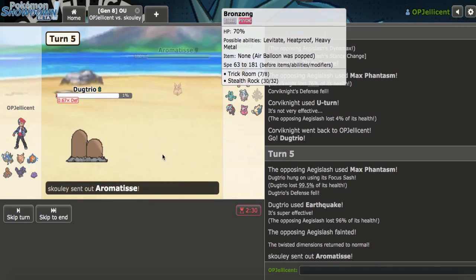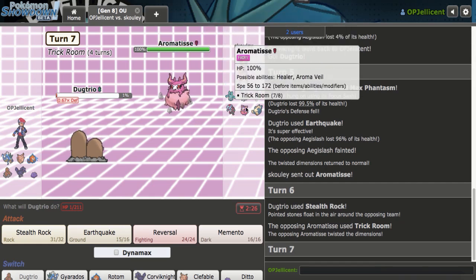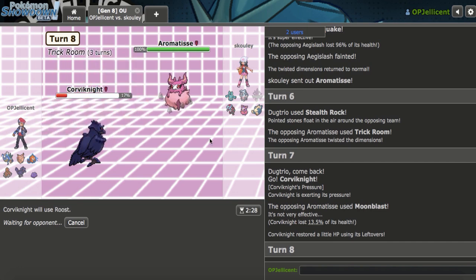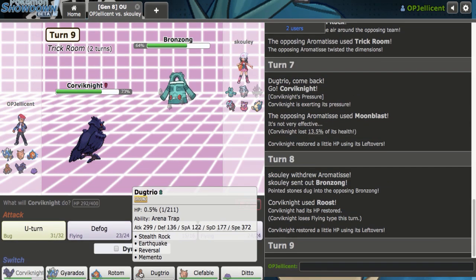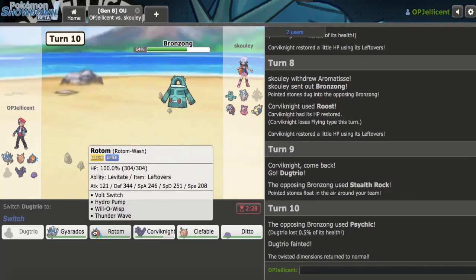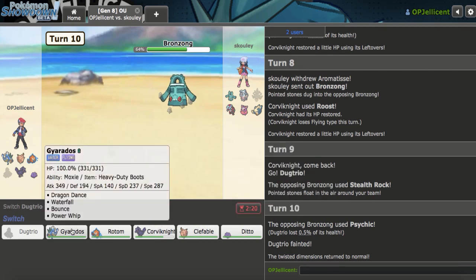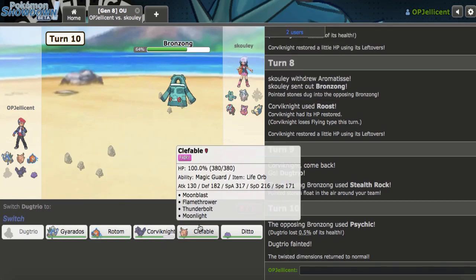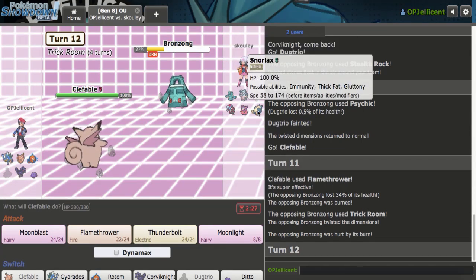They might go back to Bronzong. We know they're Heatproof. They come in to get up Trick Room as well. I'll go to Corviknight — Moonblast might not even 2HKO, so I might be able to Roost up. They go to Bronzong, then attack and knock me out. I should have done something else. I think what I do is go for Clef first and just Flamethrower to weaken it further. I got a burn, I'll just Moonblast now.